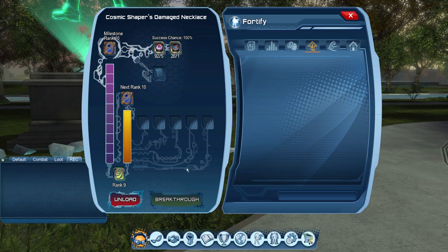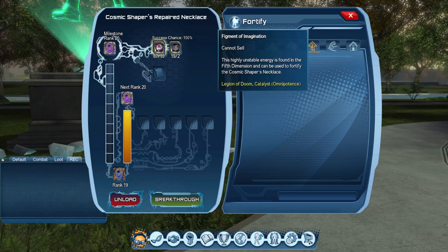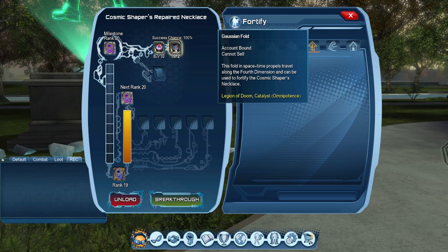And one of the gauntlet unfolds — I'm definitely pronouncing that wrong. For rank 20, we're going to need 39,000 XP, 10 of the figments, and two of the folds.